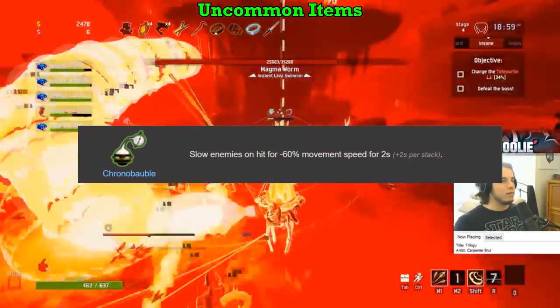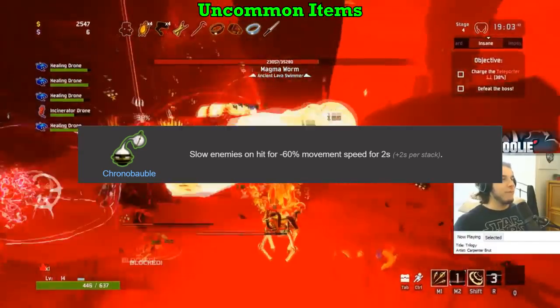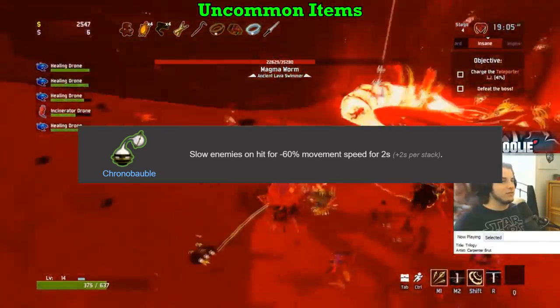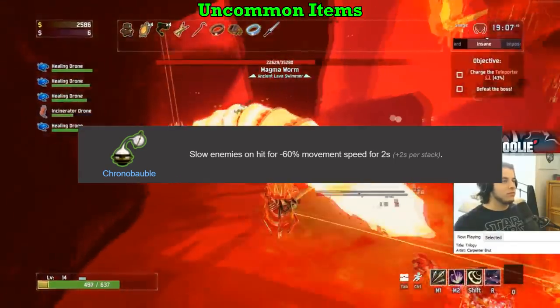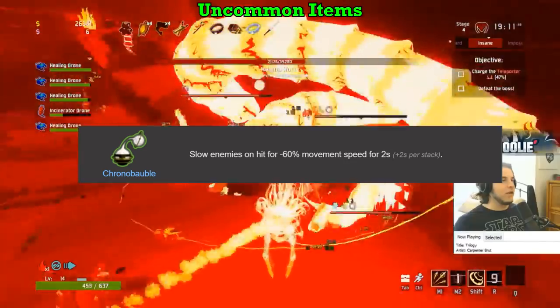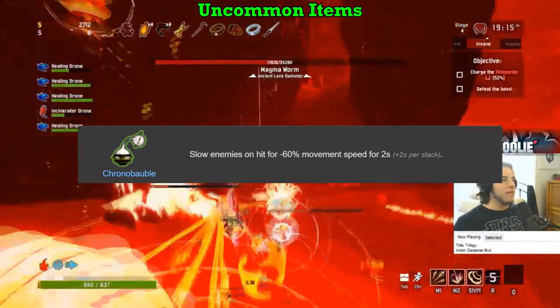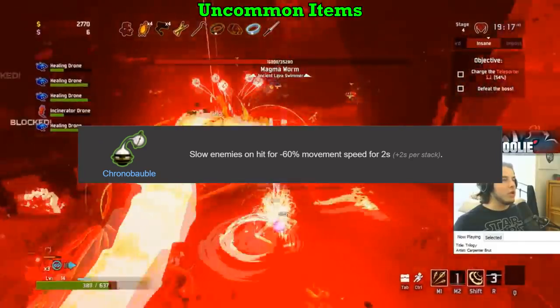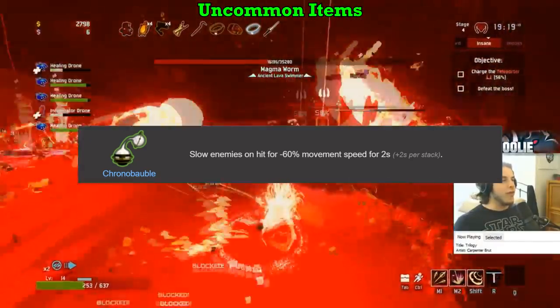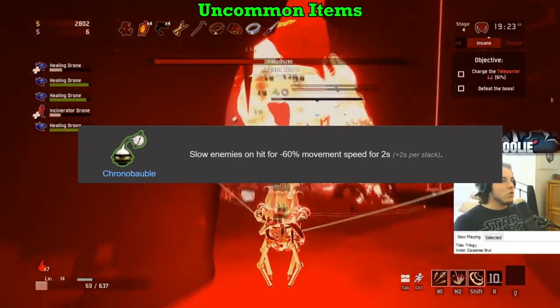Chronobubble gets a D. This item also has issues, just not as much as the Red Whip. If slowing an enemy affected their attack and animation speeds as well as movement speed, then this thing would be nuts. However, it only slows movement speed. Setting up enemies isn't too hard for most characters, and the slow ends up just keeping them where they already are but moving slower. Even for AoE purposes and grouping monsters, the slow it provides is irrelevant. Pretty bad item, gets a D.